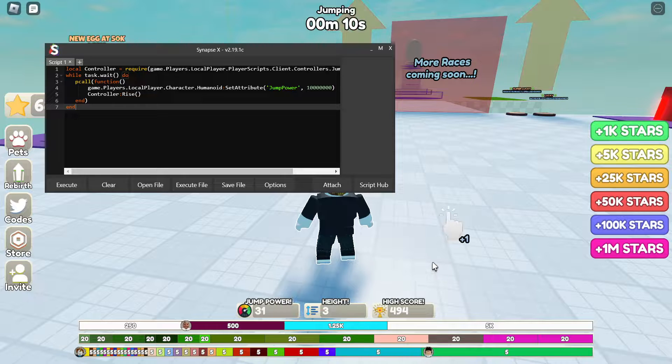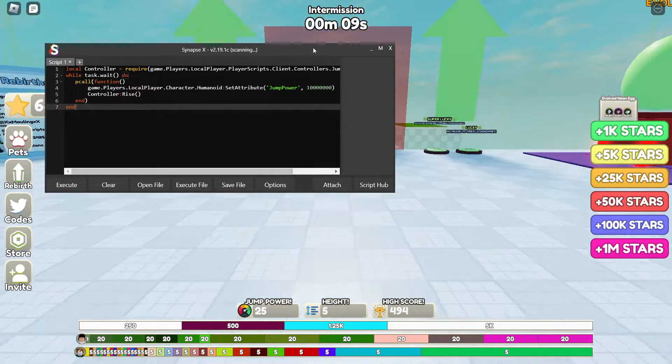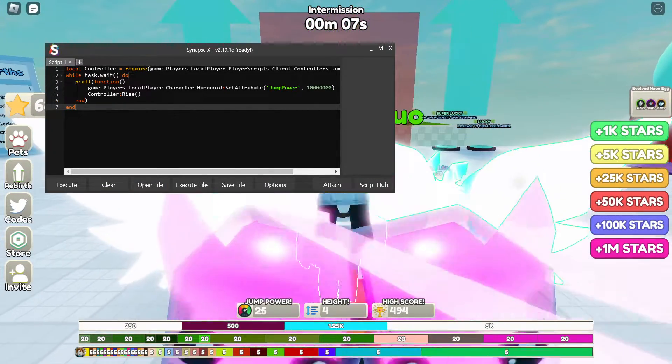Now get your executor — I'm using xd, but you can use a free one like Krnl or JJSploit. All you have to do is click Attach, then paste the script in.